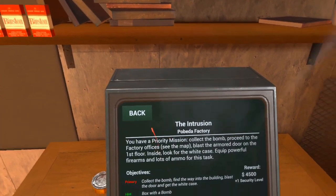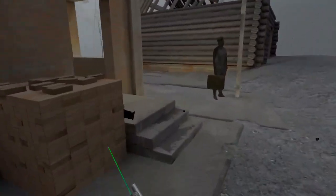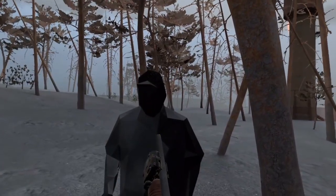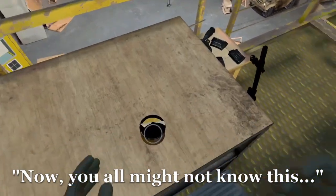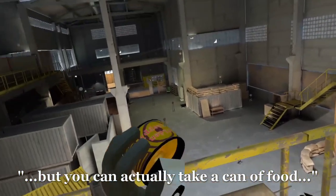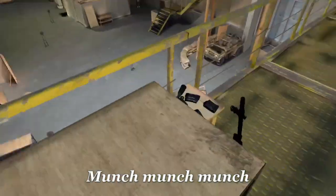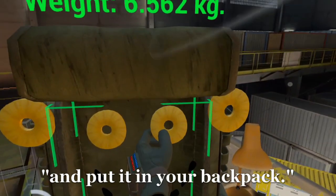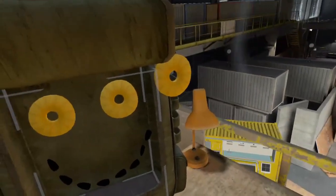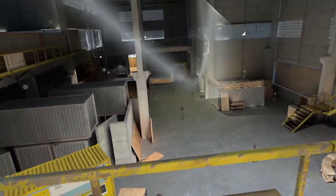The next mission available was the Intrusion, and I had a very difficult time with it in my last playthrough, so I decided to get a few upgrades — a laser pointer and an actual sight. I'm a big fan of the laser pointer. Now, you might not know this, but you can take a can of food, stick it on a knife and eat it, but you can also take the food off the knife and put it in your backpack — it's lighter and easier to carry that way.